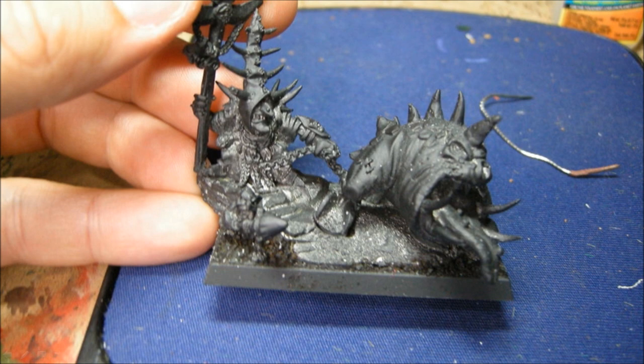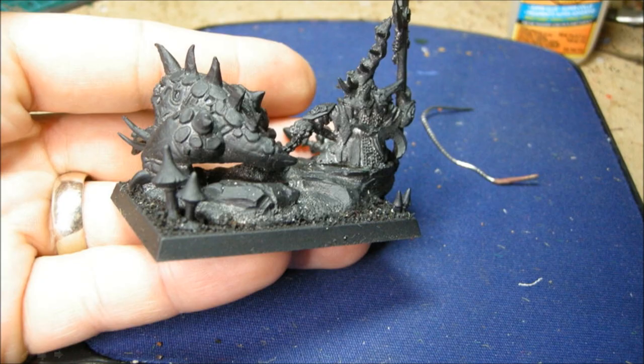I started out by basing everything and spray painting it all black. And there you can see Gobla — there's kind of a scenic base on here. I added a couple little mushrooms from the Knight Goblin kit, or it might have actually been from the Fanatic kit.